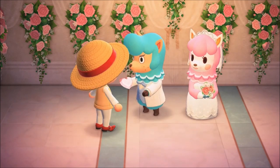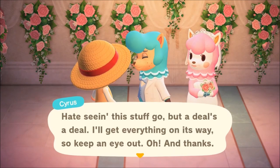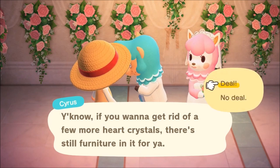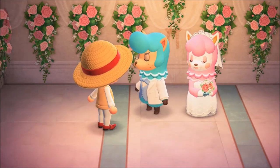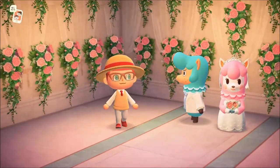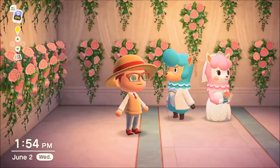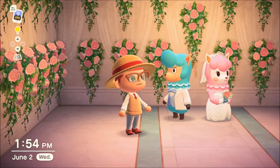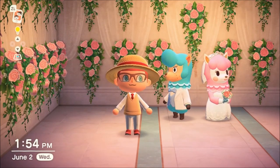Heart crystals are the currency of the wedding season event, which is why you want a lot of them. This is definitely the most efficient way to do it — it doesn't make for the best pictures, but it gets the job done, and some people just want the furniture. Hopefully you enjoyed the video — if you did, drop a like, and if you're not subscribed make sure you subscribe. I'll catch you all on the next Animal Crossing New Horizons video, later!